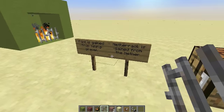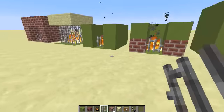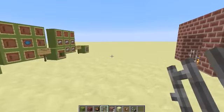All fireplaces can be pet-proofed — just put iron bars or glass right in front of the flame. That way you can still see the flame, but it's pet-proof.